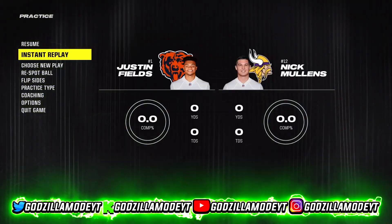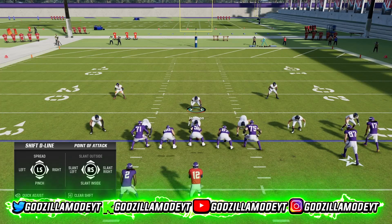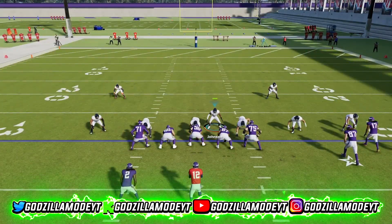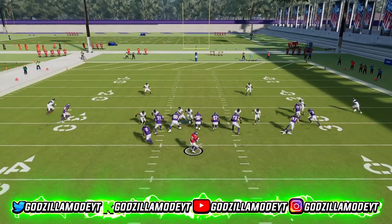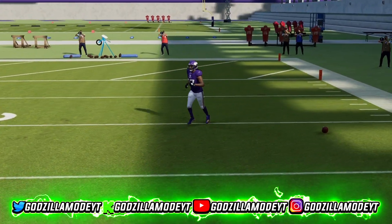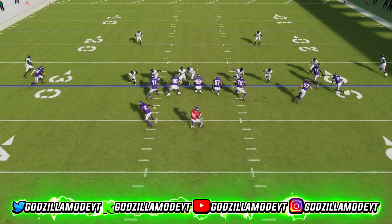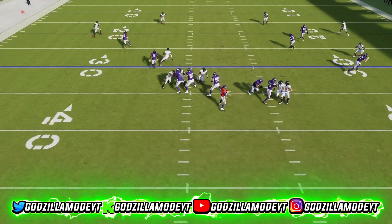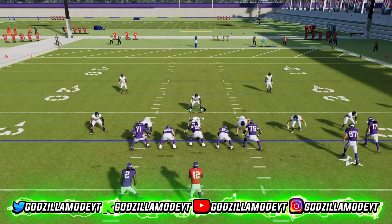If you want to send heat, press left on your D-pad and slant outside, then press Y underneath — RB yes pass — then blitz and hover over the alignment. The only thing you've got to do is watch the middle of the field. That's basically the only weak spot with this formation because you're sending five rushers. Watch right there — you see me sending heat and we get pressure, which causes a bad throw.